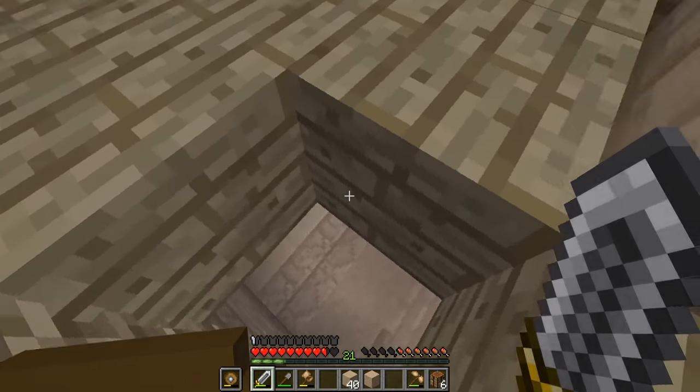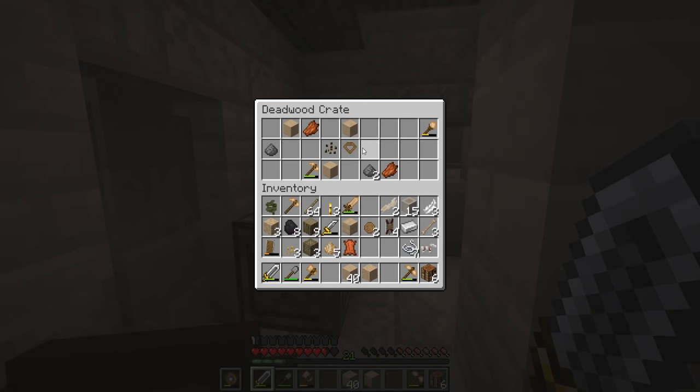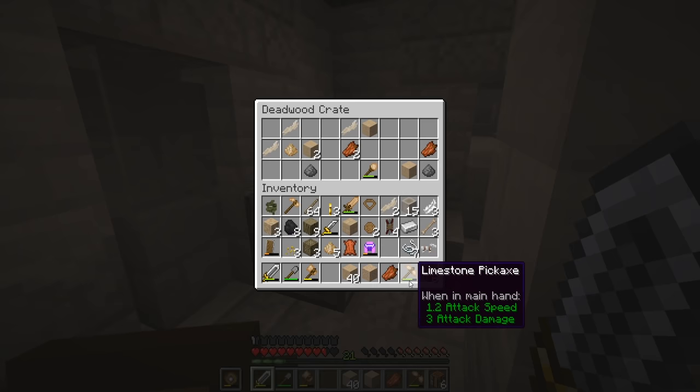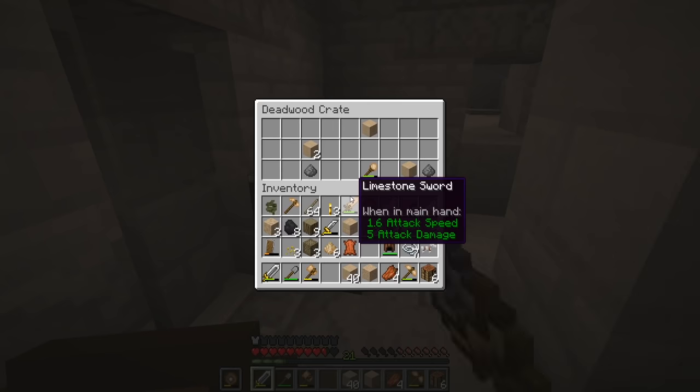After finding a small outpost I climbed down the ladder and found two crates at the bottom. I opened one and got a dirty necklace — I didn't know what it did but held onto it. In the other chest I got an iron desert helmet with Mending on it, which gave me hope that crates in the desert had good loot.